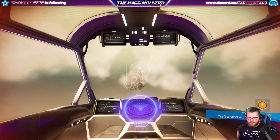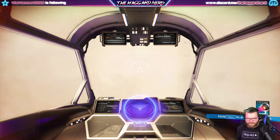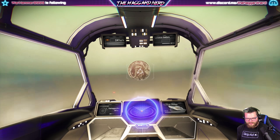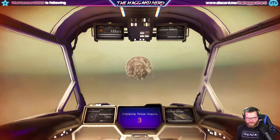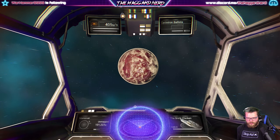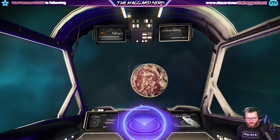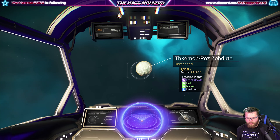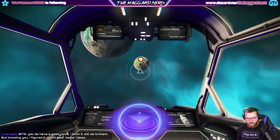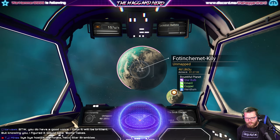All those times I was complaining about star bulbs and I actually still needed them - that's funny. That's how it goes with me though, one thing at a time. What do you have? Aluminum? Oh wait, unmapped - okay, that's an airless planet. Okay, it's frost crystals. Star bulb, star bulb, let's do it! It's a bountiful planet.